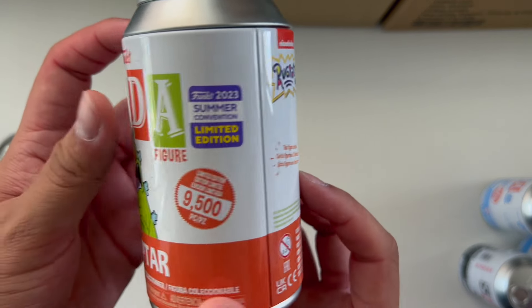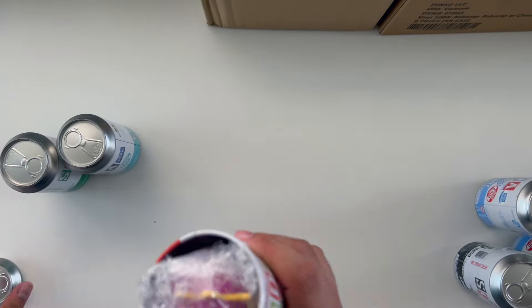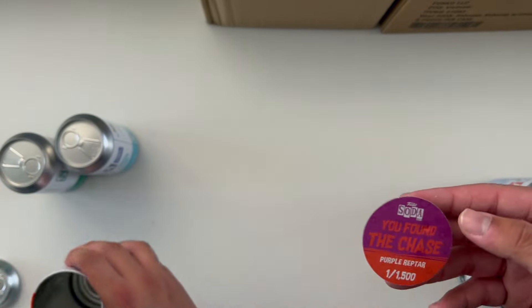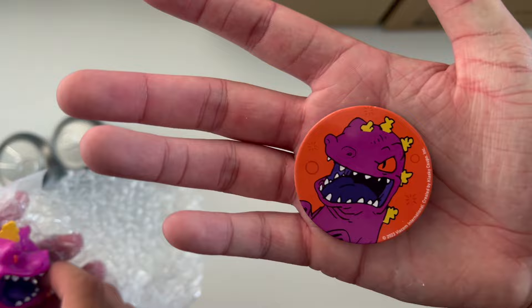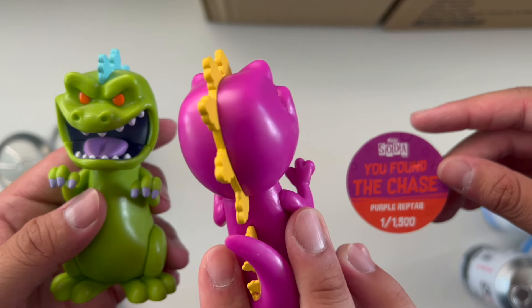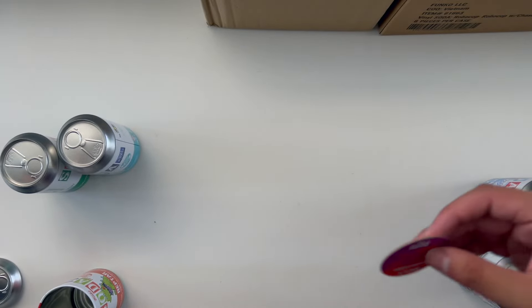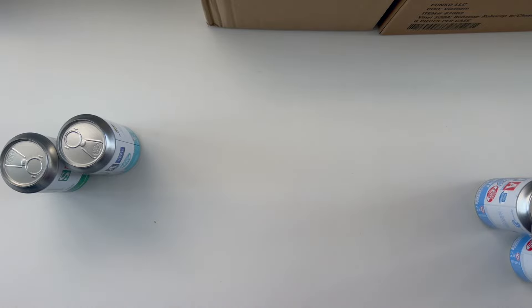The next one is the Reptar from Rugrats - limited to the 2023 Summer Convention, 9,500 pieces. It's purple pinkish - looks to be the chase. You found the chase! Purple Reptar, one out of 1,500 pieces. Here's the common - the green one on the left, chase on the right. This is one we've been wanting for a while and someone online gave us a really good deal.